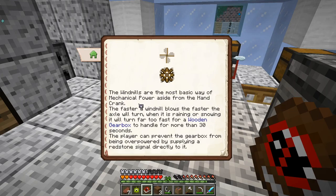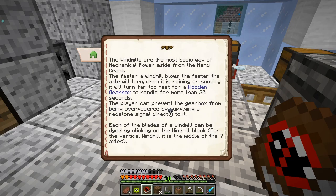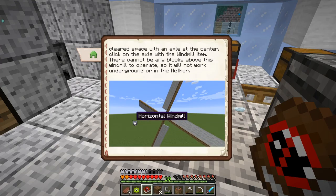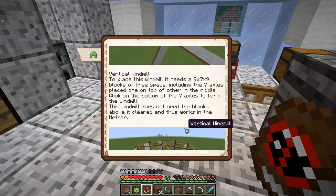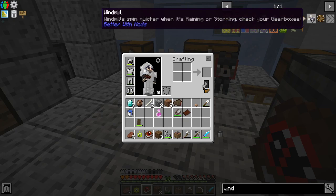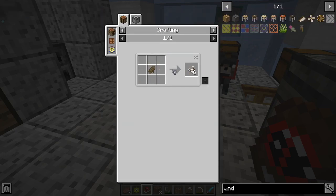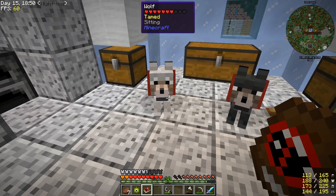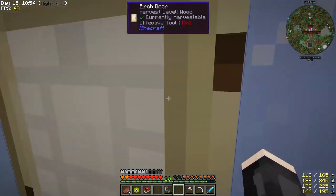Windmills are the most basic way of generating mechanical power aside from the hand crank. The faster the wind blows, the faster the axle will turn. When it's raining or snowing it turns too fast for wooden gears — more than 30 seconds will break them unless you supply a redstone signal. Each blade can be dyed. The wind sail requires hemp cloth and hemp fibers. This is a lot — I don't have the resources to do this right now. I'm not going to do it.